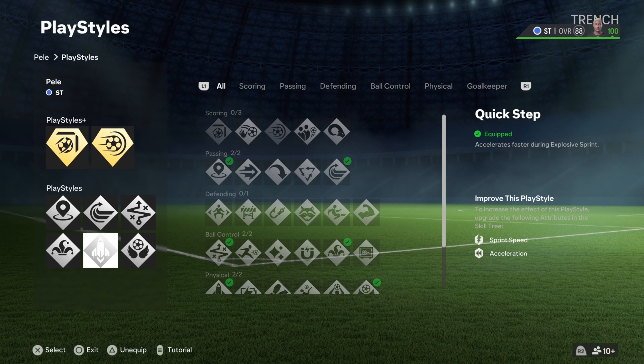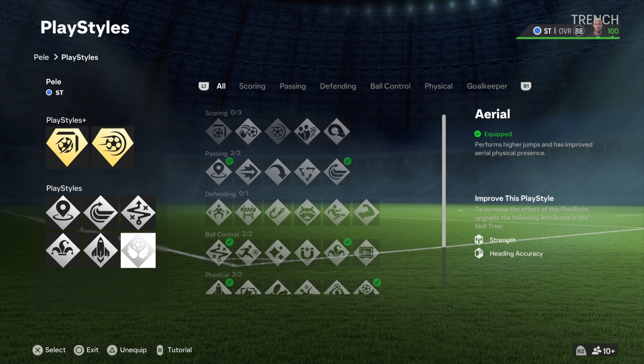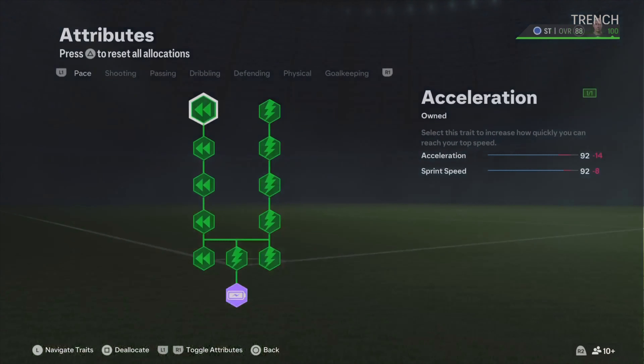Because of his good aerial we add the aerial to the build as well. The quick first step is going to help you step past your defender — the build just automatically becomes a fast player with the quick first step.